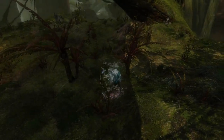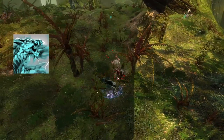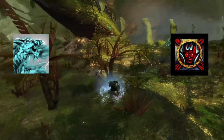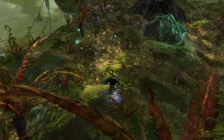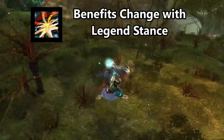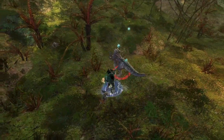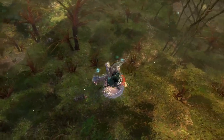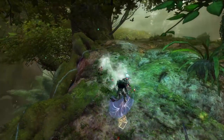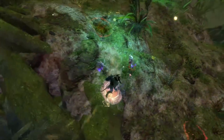Heralds gain access to a new legend, Glint, within the legendary dragon stance, and the Facet of Nature, which slowly depletes energy while actively granting a benefit of the legendary stances that are equipped. True Nature offers different effects based on the legendary stance the Herald is currently in. These abilities can damage foes, improve boon duration, and even strip boons from foes. The Herald also has special indicators around their character model indicating which benefits are active.